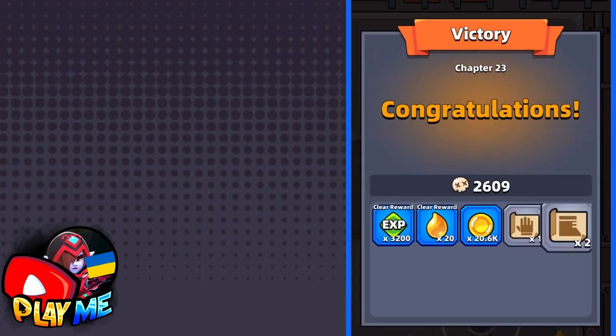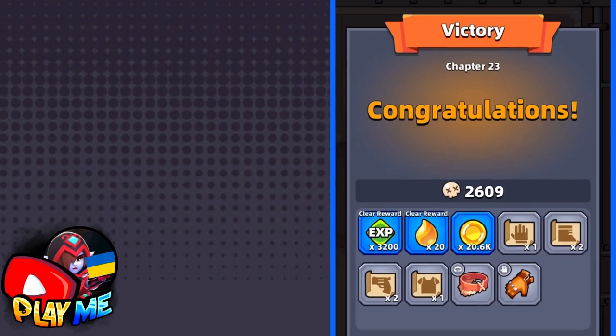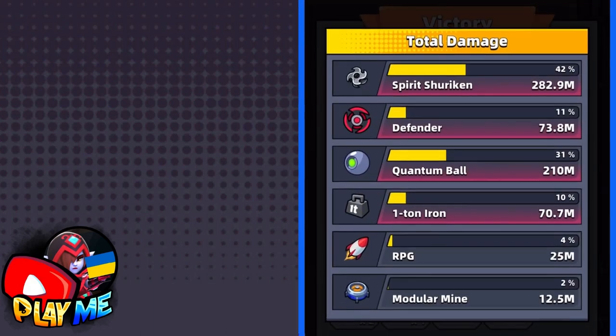But as you can see guys, to pass Chapter 23, you don't need extra equipment, tech parts, or insane attack. You just need the right skills, chosen in the right order.